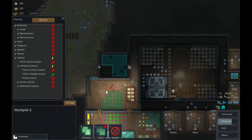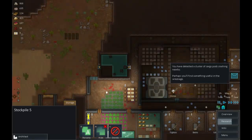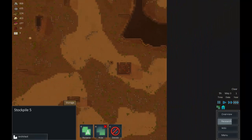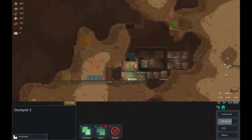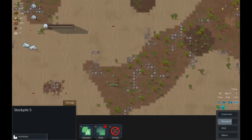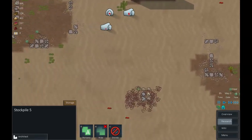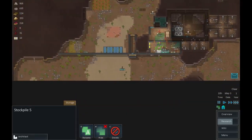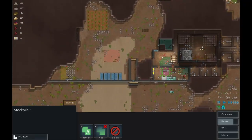Let's make that stockpile critical so bodies go there first. There's another cluster of cargo pods but it's too far from the colony and it'll all get eaten before we can do much. We haven't picked up some other stuff yet - might need to prioritize that later. An inventor is passing by - don't care.